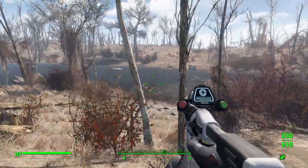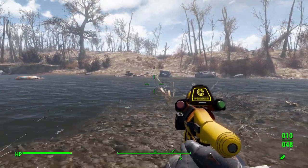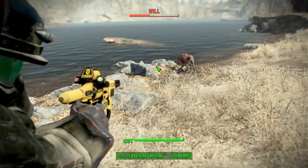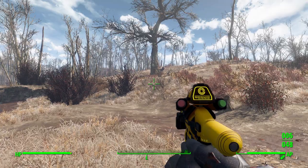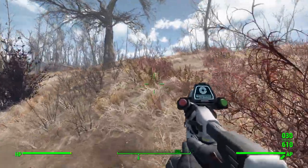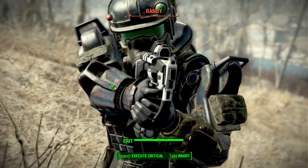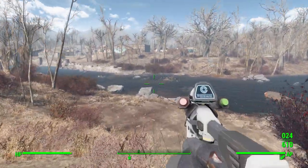Let's test these on our usual subjects, Randy and Will. Using the railway spike variant on Will — getting close since there's no scope. Torso shots — boom, boom, boom — four shots take down Will. Both Will and Randy are higher-level versions of these animals than you'd typically see. Now switching to the automatic for Randy — hi Randy — some torso shots and down goes Randy.